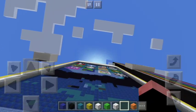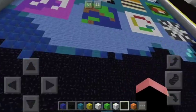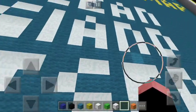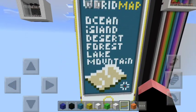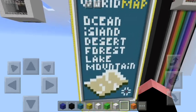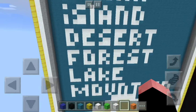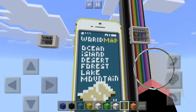Alright, what's this right here — is this Google Earth or Google Maps or something? World map: ocean, island, desert, forest, lake, mountain. I'll click on desert.